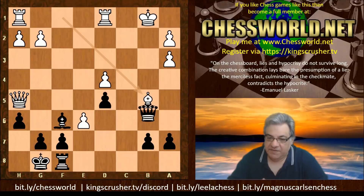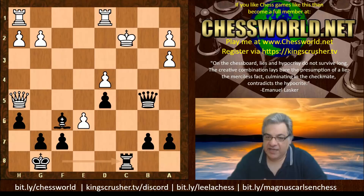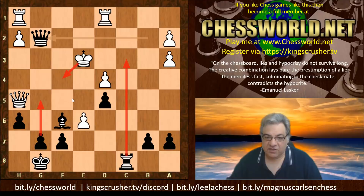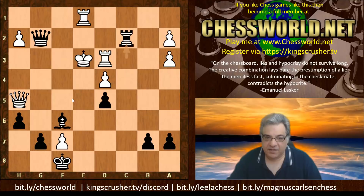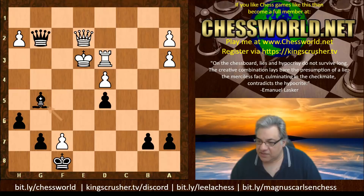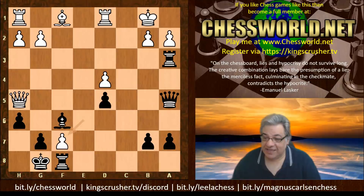After Bishop b5, Queen takes - we looked at King a1. If King c2 then check, and although black is the exchange down, because of king safety issues after Queen takes g2 this is really nasty - the Queen covers all the king's escape squares with a killer check coming. If takes, check, rook c2 is desperate for white. If rook e2, rook takes, Queen takes, Bishop g5 is checkmate. So e takes f7 from a supercomputer perspective is a mistake.